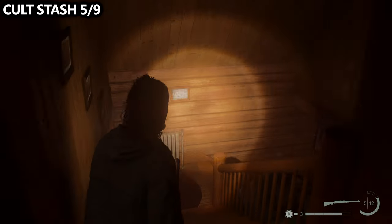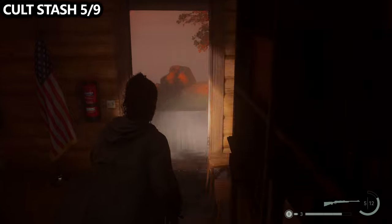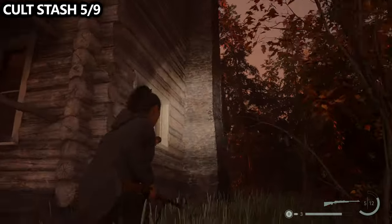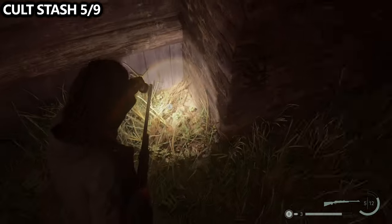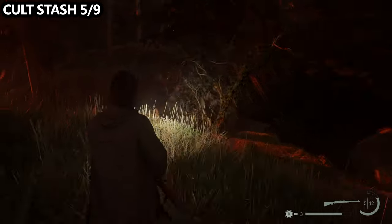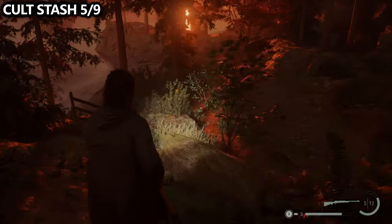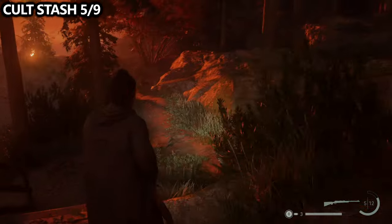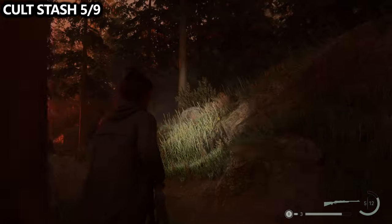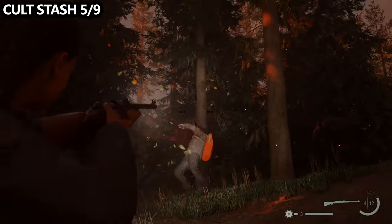From this ranger cabin, head outside and locate the chimney. At the foot of the chimney, you'll find a key — the ranger station stash key required for the next stash. With this key, head back down the hill, go across the pathway you took, then slightly up the hill. You may encounter an enemy or two, so be careful. Take out any enemies and then open up the stash using the newly found key.